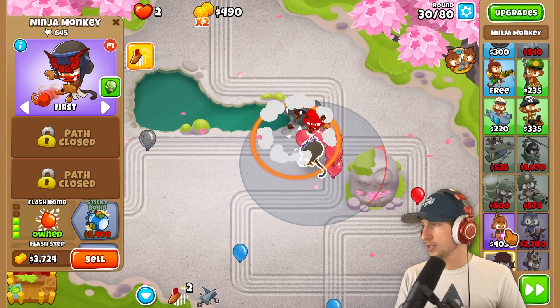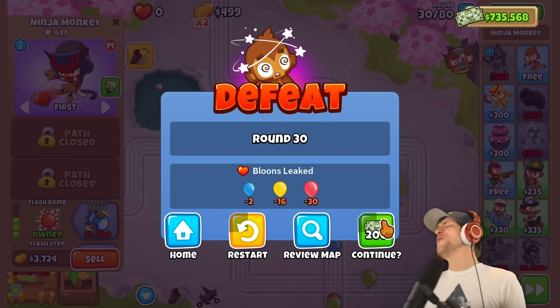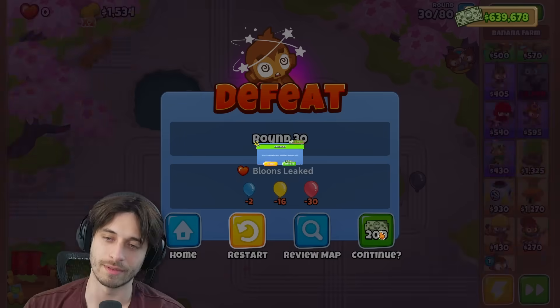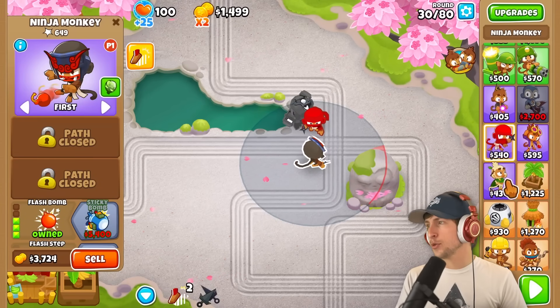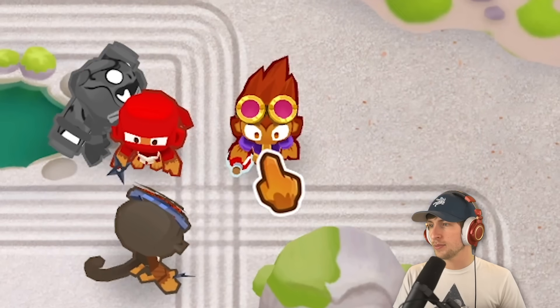These guys are not doing good. We're gonna lose. Flash bomb's so bad! Yeah, flash bomb's really bad, bro. Flash bomb's so bad. That should be able to deal with round 30 — like, if I spend $2,000. Alright, I'm getting an alchemist. I'm tired of this.